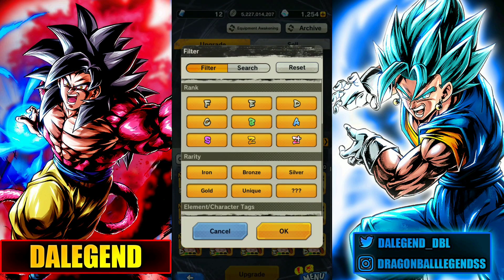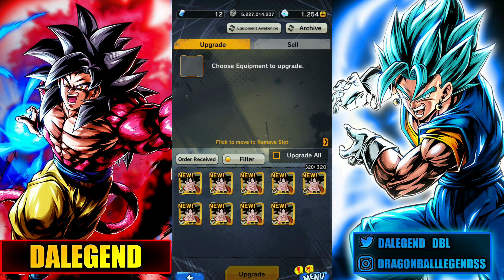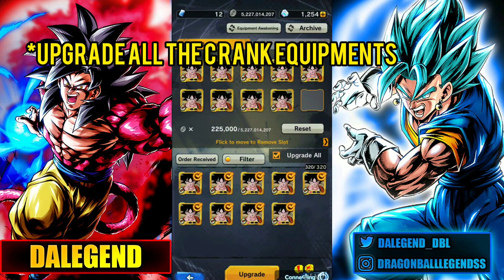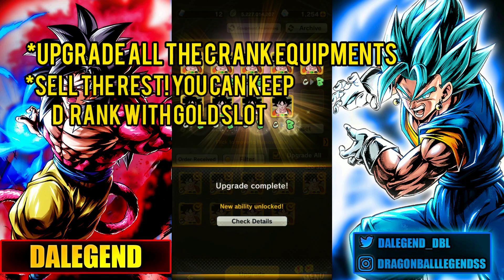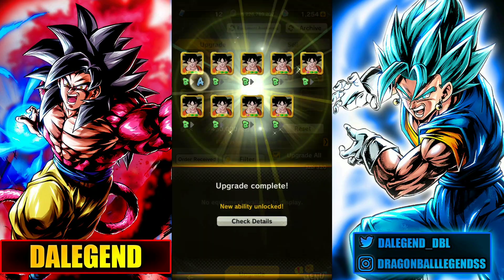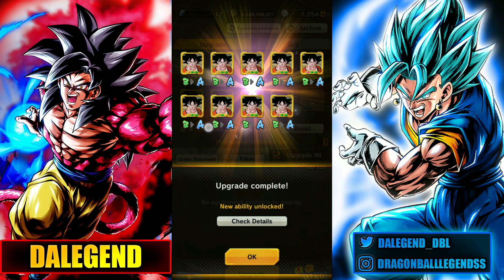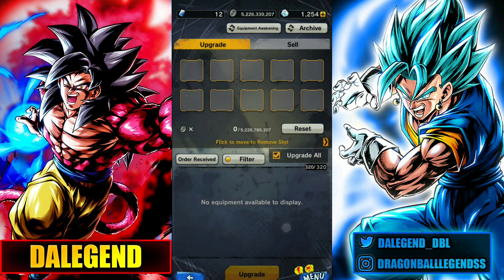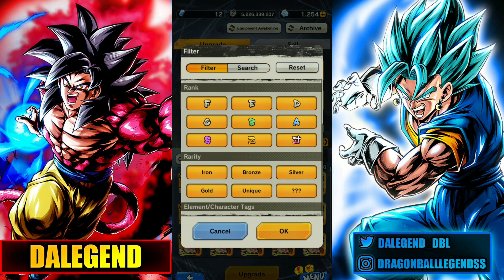Let's filter by Zed Rank. Let's upgrade all of these Zed Rank equipments. Got two gold slots on this one, so let's do something really fast which is also part of the guide.